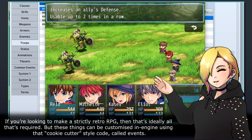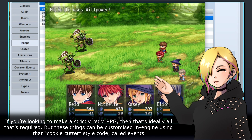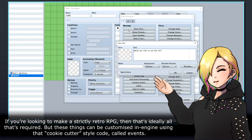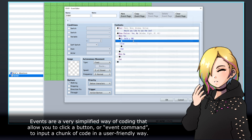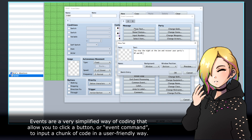If you're looking to make a strictly retro RPG, then that's ideally all that's required, but these things can be customised in-engine using that cookie-cutter-style code called events. Events are a very simplified way of coding that allow you to click a button, or event command, to input a chunk of code in a user-friendly way.